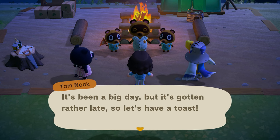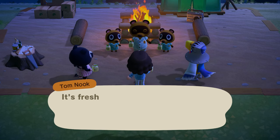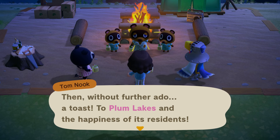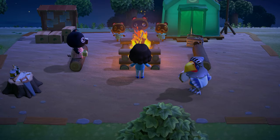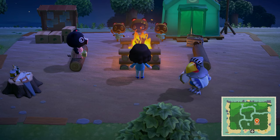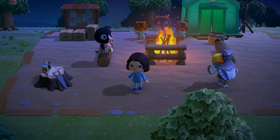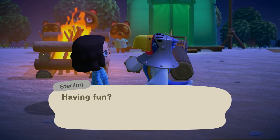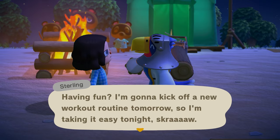It's been a big day but it's gotten rather late, so let's have a toast. Some peach juice — it's fresh juice made from peaches. Cheers. Love it. I think we'll go with this island. I did want a blue airport, but that doesn't matter that much. I think any color would go with our theme anyway — blue and water, you know.